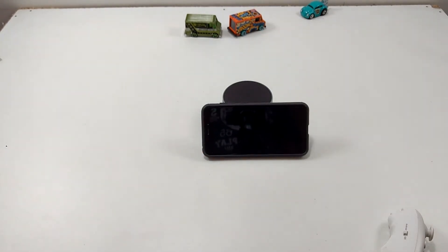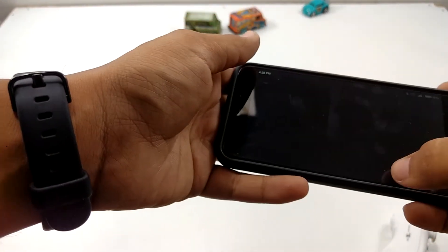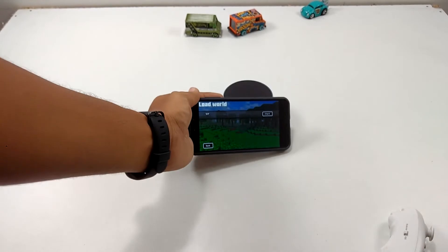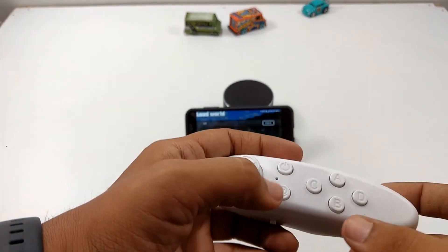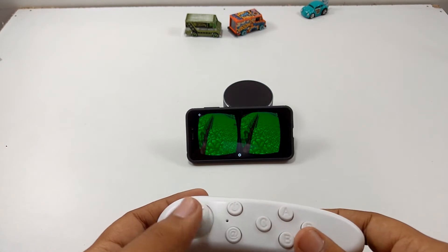Let's pump up the brightness. I will just load this world. I already connected it in gaming mode by pressing the A and B buttons. So this is the Mine 4gb VR.